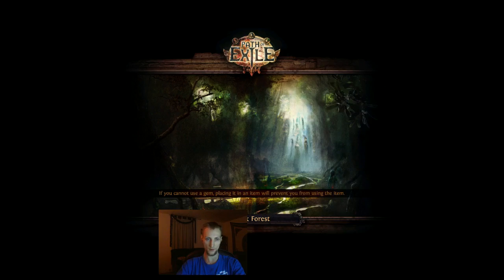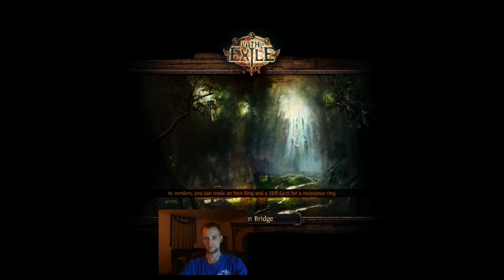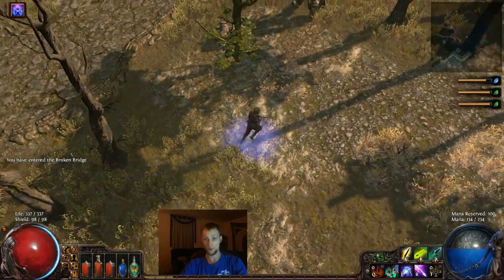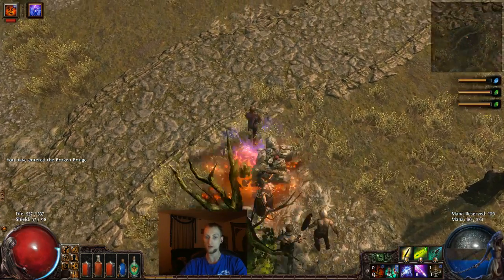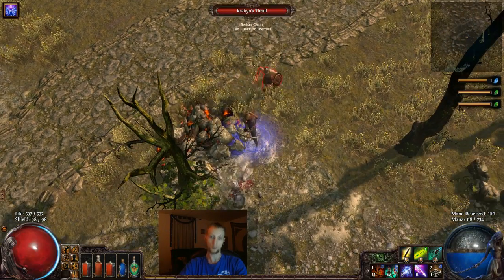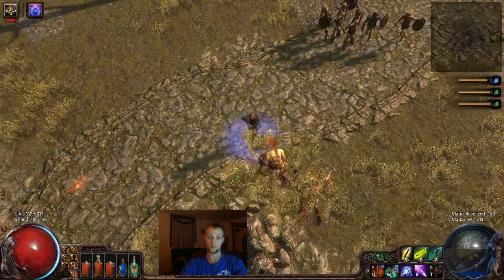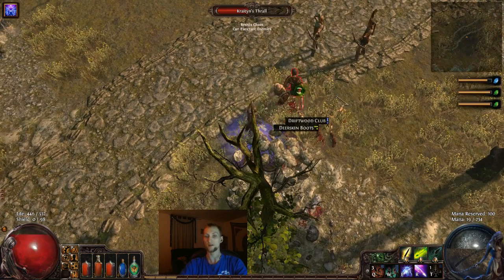I'll show you a little bit of the fighting and how it works. I'm playing on hardcore mode, so if I die I get kicked down to — unlike in Diablo — you don't just lose your character forever, it's not deleted permanently. You get kicked down to what's called a soft core league, a default league, just like the normal mode on Diablo 3. Except if you start on hardcore, then at least you can keep playing your character afterwards. It's not a complete waste of time if you happen to die.